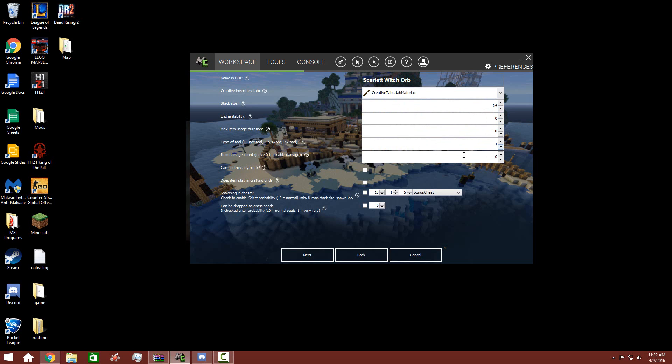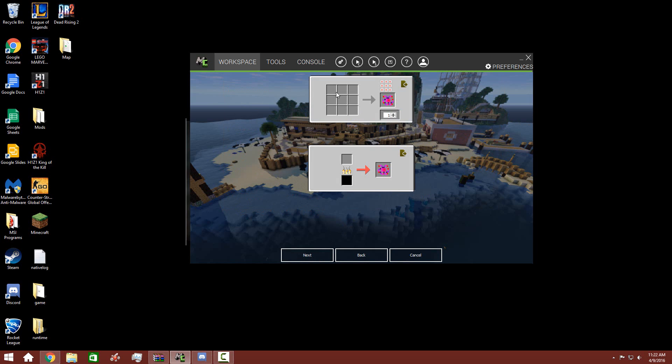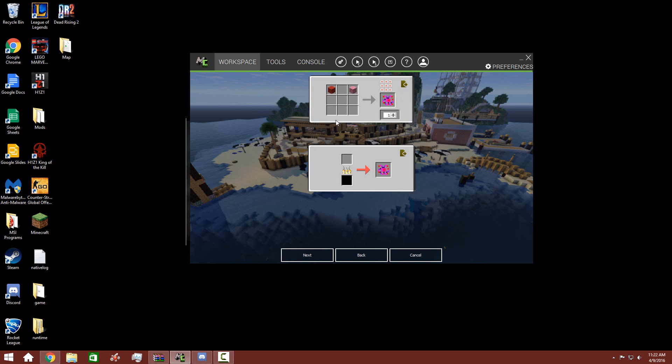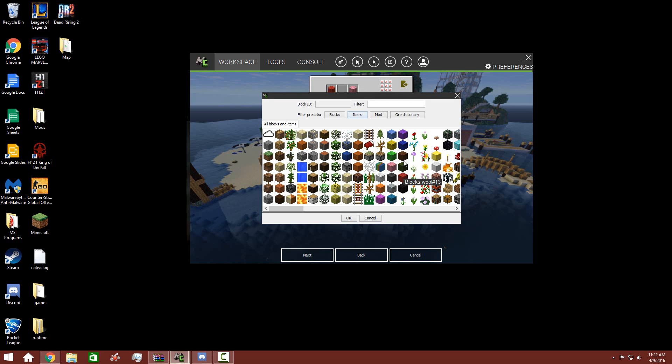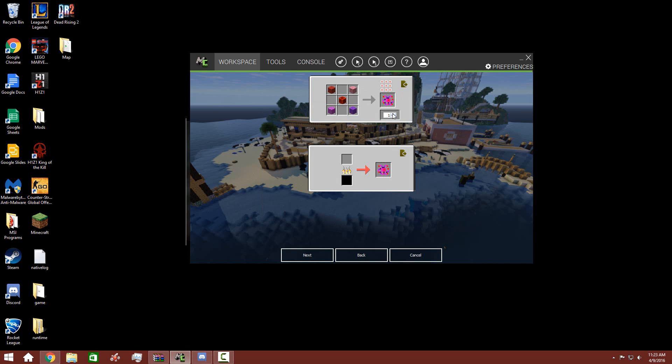Change ability — nope, nope, nope on all of those. And then to make it, all we need is this, this, this, this, and let's make it a redstone block. And that gives you two.